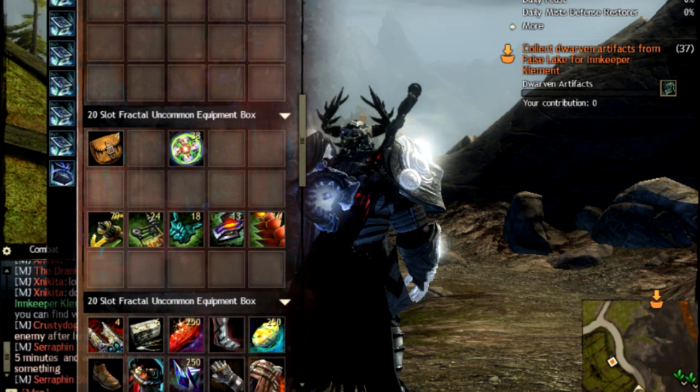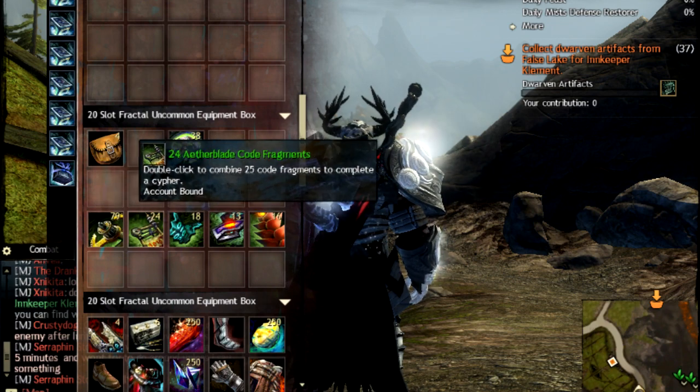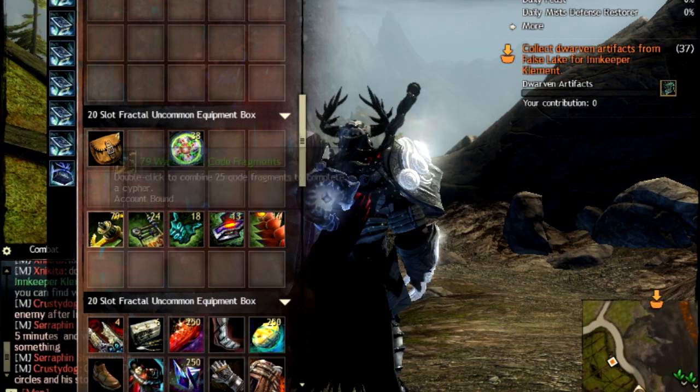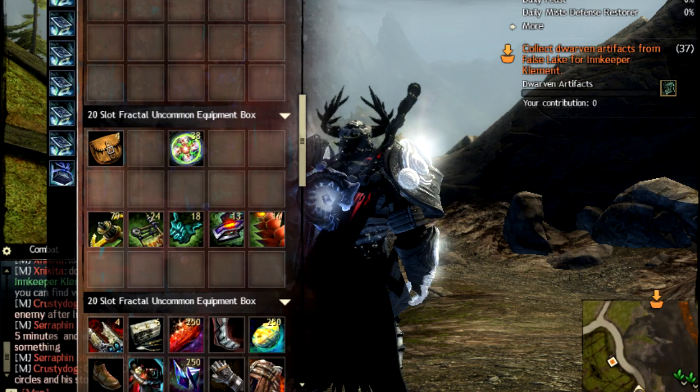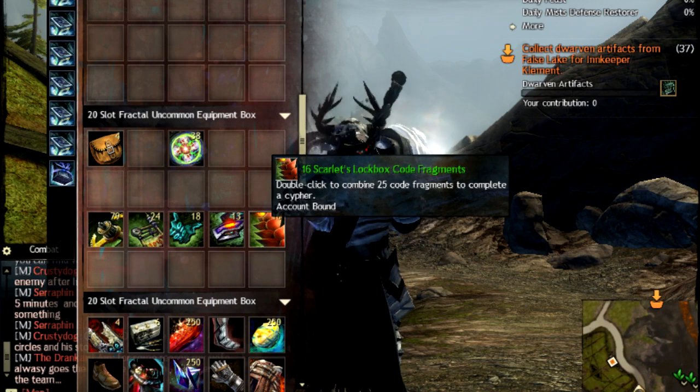Hey guys, we're back. A lot of you might be wondering what are these artifacts that are dropping everywhere when you're doing the Manureth event. I'm going to quickly explain what these do and what they are used for. Let's go ahead and see what different kinds there are first, and then I'll explain the use of them too.